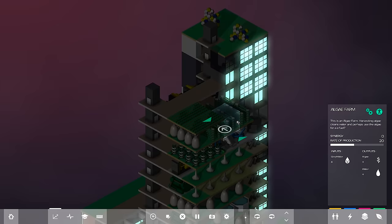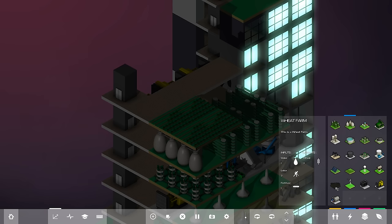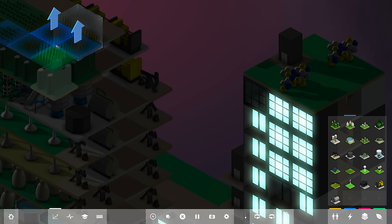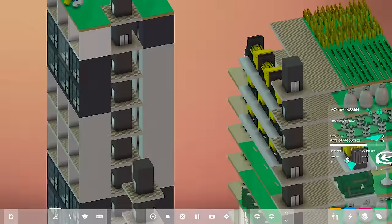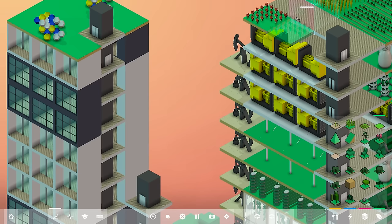An issue that might arise is whether we have any bees — but we do, because I added some flowers somewhere in the world. The inputs for the vegetable farm are water, labor, bees, and fertilizer, and we have plenty of fertilizer. That produces vegetables. Now for the wheat farm — inputs are water, labor, and fertilizer, and the output is wheat, so we can add bakeries. Let's add the flower patch, which creates bees and a little leisure.